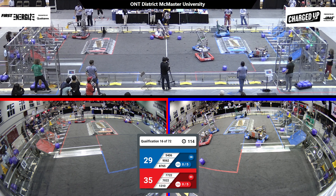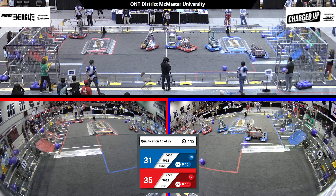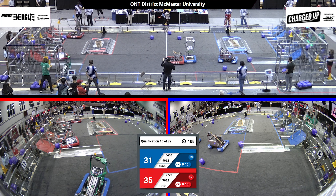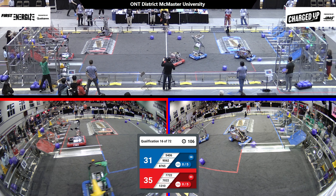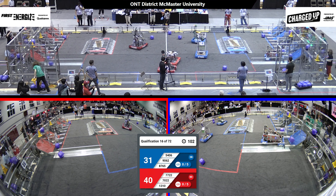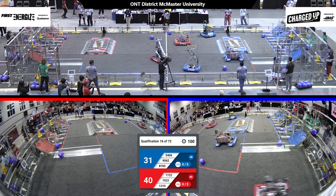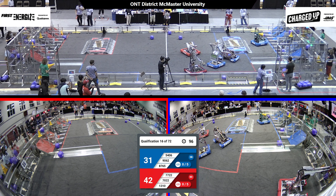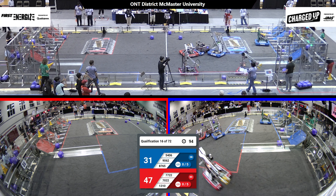Middle field looks like there's a bit of defense going on between 7722, 8765, and 5406. 1310 from the red alliance placing a cone over on the top high row of their grid. 8765 being bumped around by the red alliance a little bit, almost knocked over, but it's still standing.